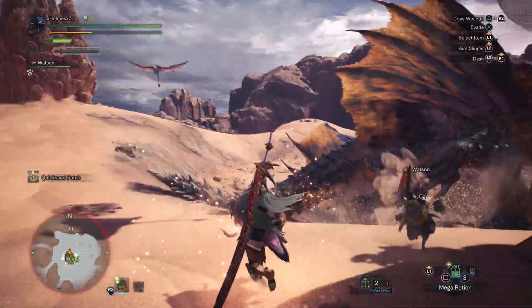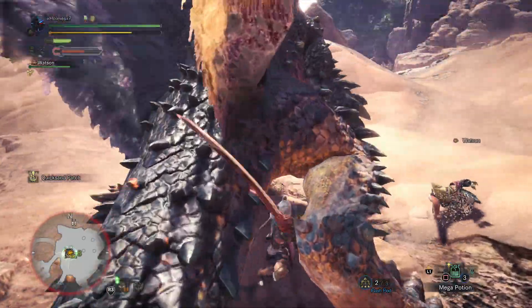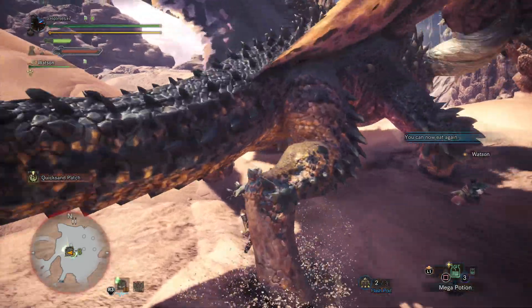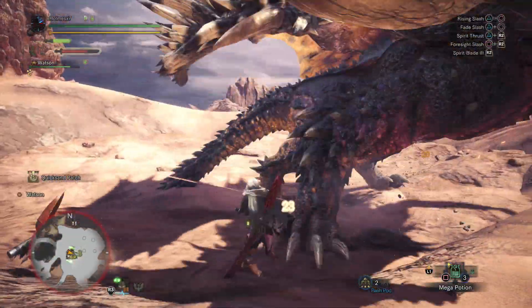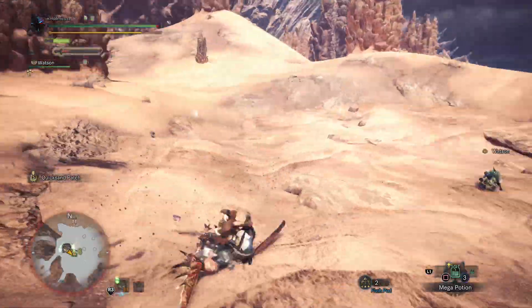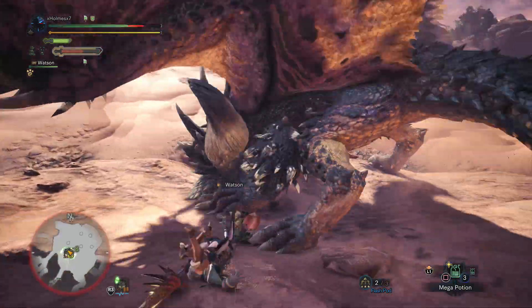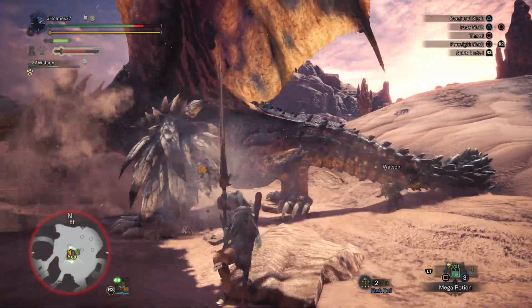He kind of has a second stage once he's close to dying — he gets a little more aggressive. A wing attack there — I can just get more damage in, no problem. When he screams and stands still this is like the second stage. When you just hit him and he flinches, he'll stun briefly and then get back to his normal stance. Damn, I got hit by a tail slam. His arms are growing new spikes — I'm trying to damage them right now.